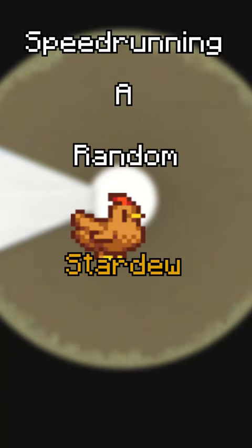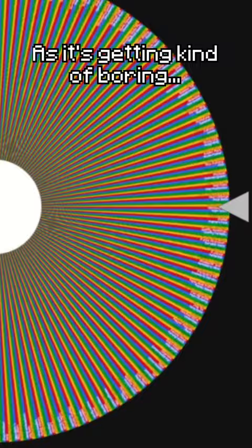Speed running a random Stardew item, part 35. I might honestly take a break from this series as it's getting kind of boring. Also, the wheel landed on red cabbage.